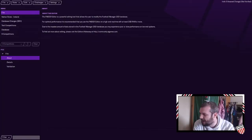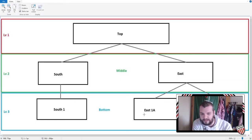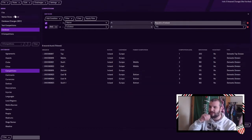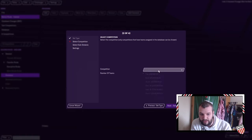Basically, here's how you would do this. I've already set this up — you know how to set up competitions and how to set parent competitions. The parent competitions are important. I've gotten all those different things set up: Top, South, East, East One A, East One B, South One, Bottom — all with their parent competitions set. So you go to your divisions, add a single division — that's normal because you're recreating that top stage.